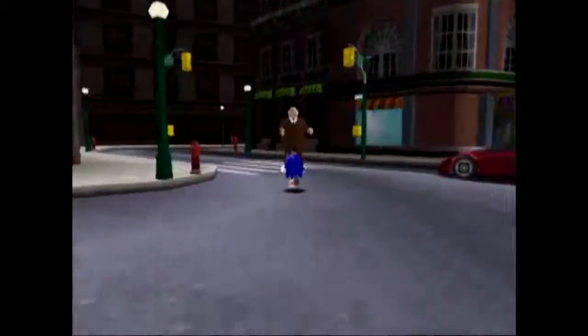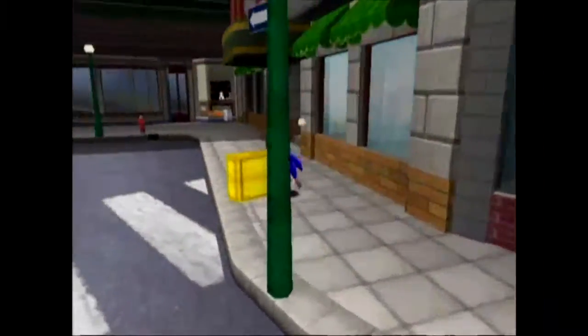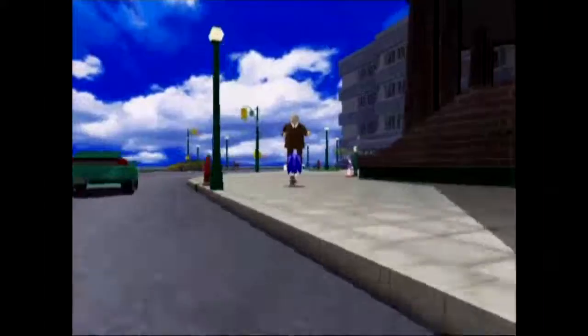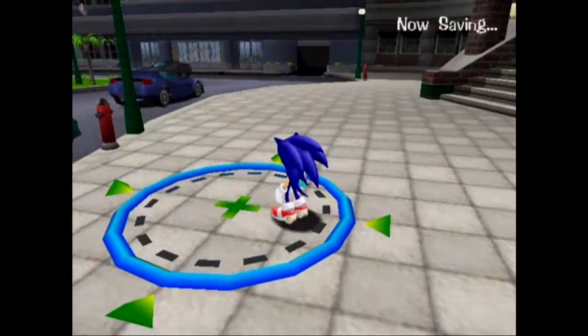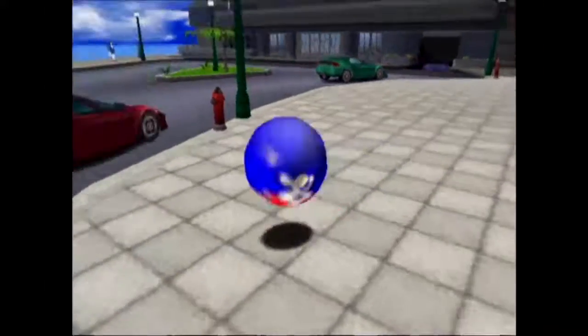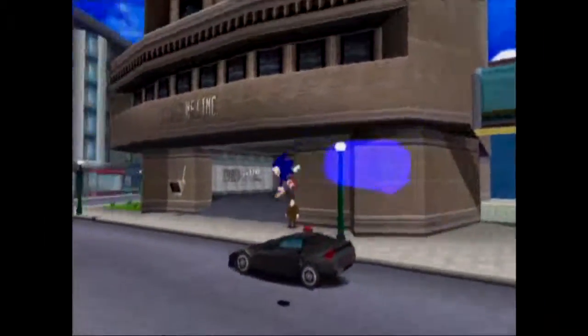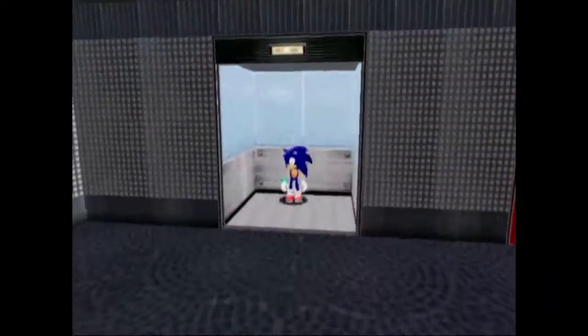We have to take this burger shop stand guy and place it within that circle there. And there we go. Sometimes it can be really easy, but other times it can be a pain — like mission 53 where you have to do a really specific trick with the Ice Cap section and the ramps. That's just a pain.